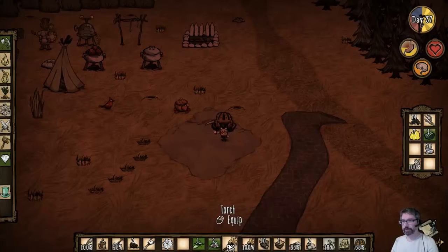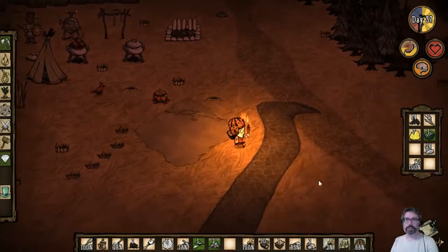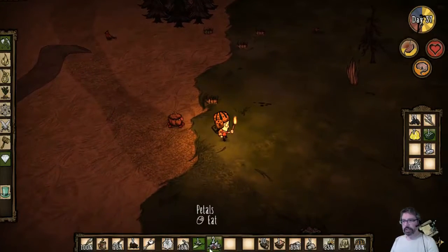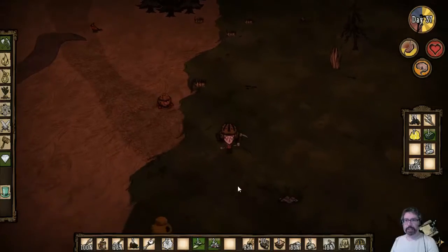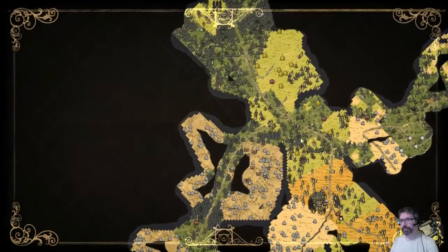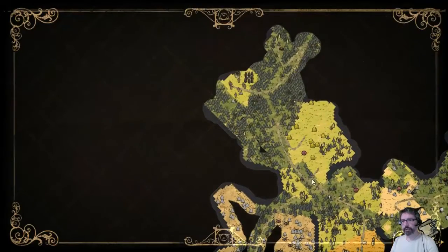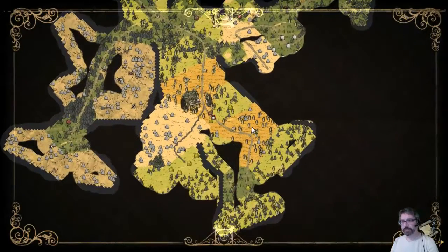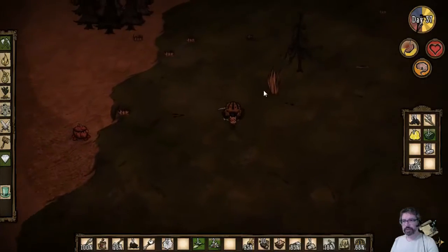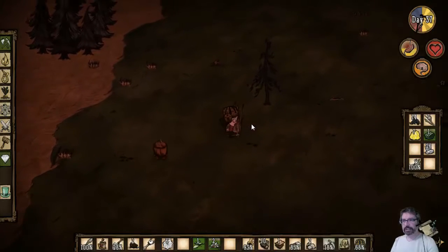We have two pitchforks — I'm going to equip this just because we can. Okay, it expended and now we're using this one. Let's check the map real quick. Our piggies are up here — this is where we're going to get the extra fertilizer for certain plants. We've got a lot of shrubs that we need to harvest.